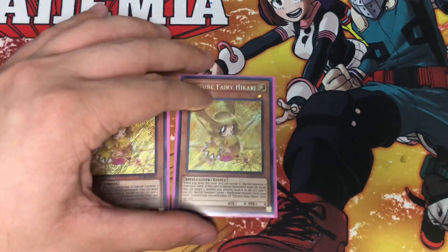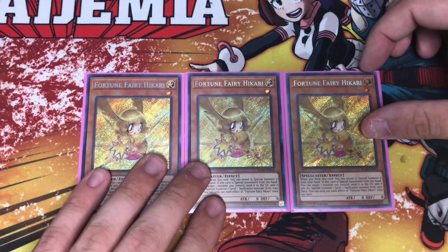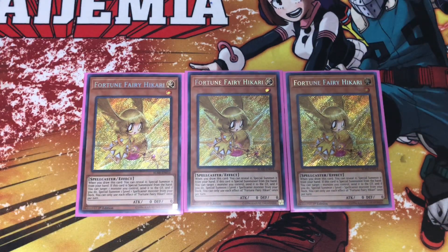First up, we play three copies of the level one Fortune Fairy Hikari. She's the level one light monster — they all also have zero attack and defense. Her unique effect is that when she's special summoned from the hand, you can tribute a monster on your side of the field in order to special summon out a spellcaster level one from your deck onto the field. So you can special summon another copy of Hikari, or a spicy combo I'll show you a little later in the deck.